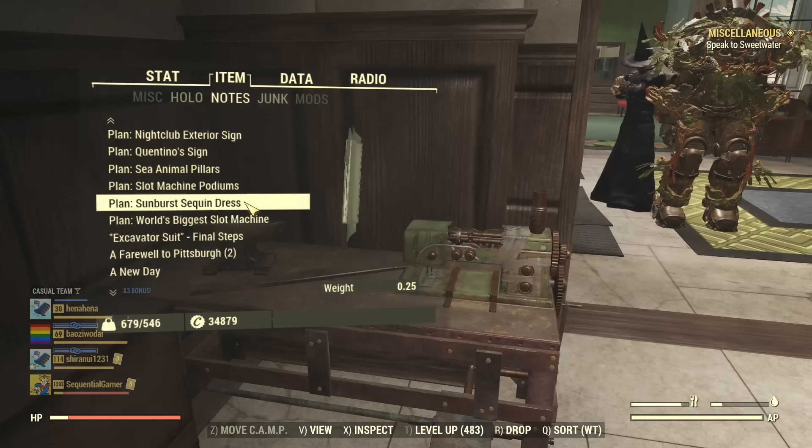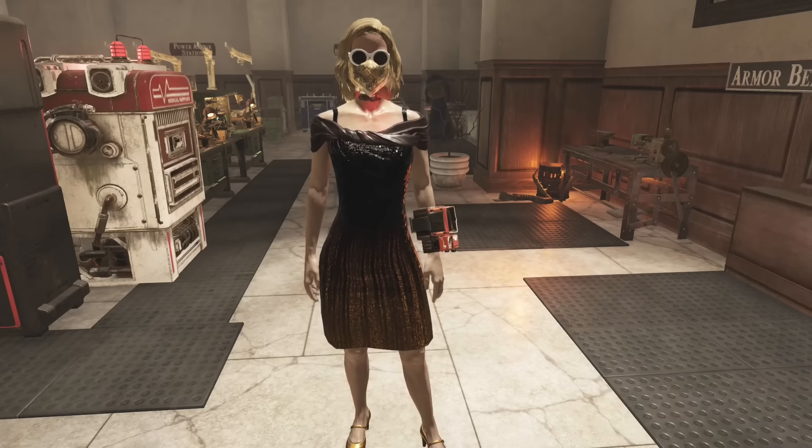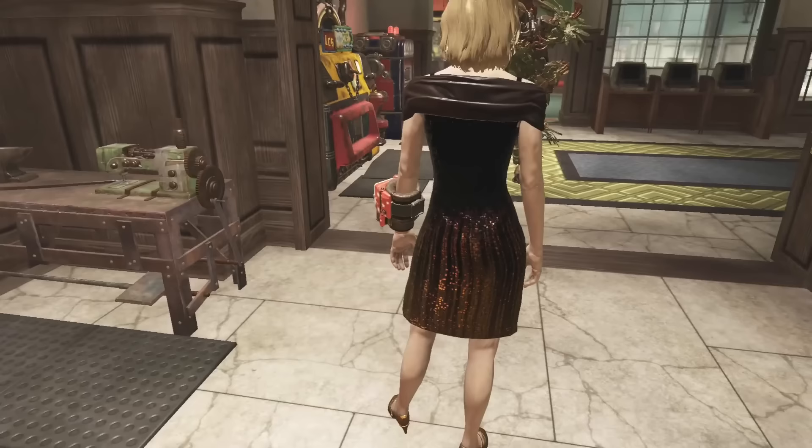And the last set of attire is a sunburst sequined dress. I believe this is what the final lady you meet wears - the one just after you finish the contest. She seems to be the leader of the gang. Very dapper. And with a matching set of golden shoes.